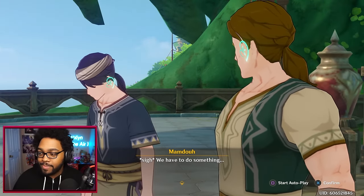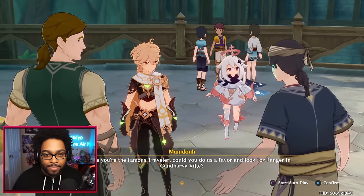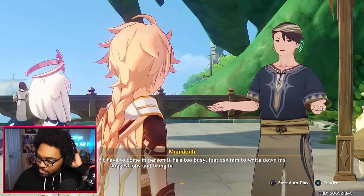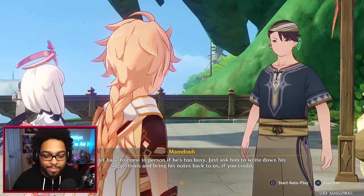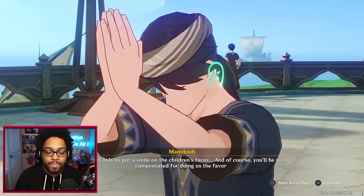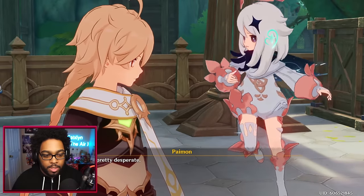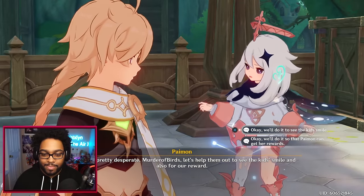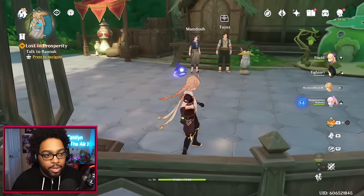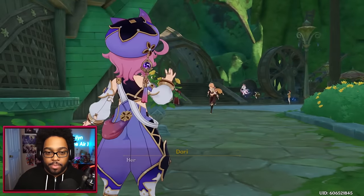'We were running out of time so we had no choice but to carve an Aranara based on our own imaginations — as you can see, this was the result.' Damn, that's your imagination — sorry to see that! 'Hey, since you're the famous Traveler, could you do us a favor and look for Tanger in Gondarvill? He doesn't have to come in person — just ask him to write down his suggestions and bring his notes back to us. If only to put a smile on the children's faces — and of course you'll be well compensated.' They seem pretty desperate. Let's help them! Now we're cleared up — now we can do the main quest.